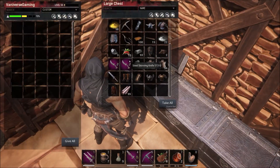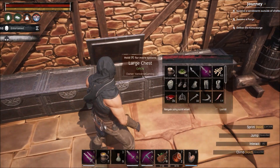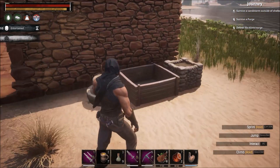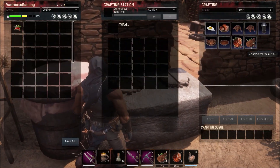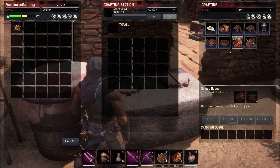So you put seed in the grinder and it'll turn into spice. Then if you come over to your stove you'll see this requires spiced steak, or you can get spiced haunch. Basically you kill a rhino or an alligator or one of those turtle guys, get the meat, throw in the spices, and you get yourself some spiced steak.